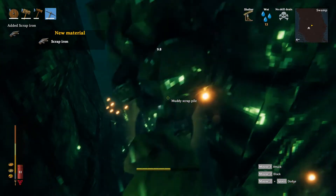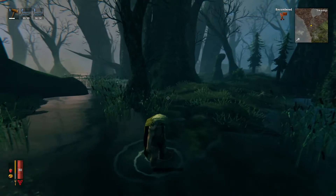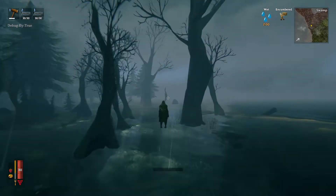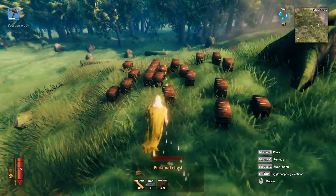You can also get a serious ton of scrap iron by just looking in the chests as you clear the crypt and go through. Now, like all metals in the game, you can't teleport with scrap iron, so you'll have to travel by boat. Then once you smelt these puppies, you will be able to be in the Iron Age.